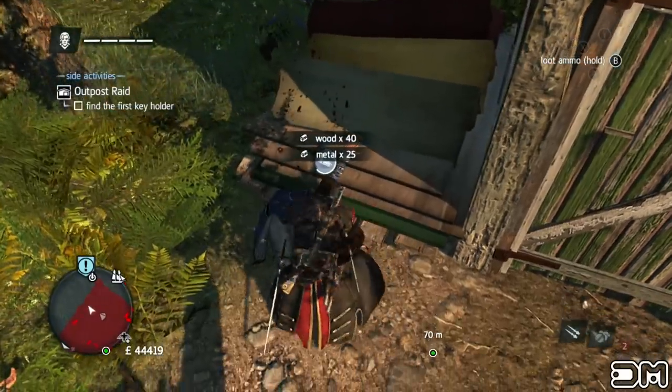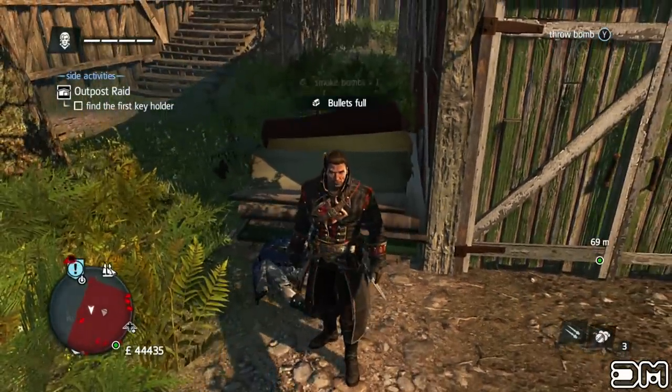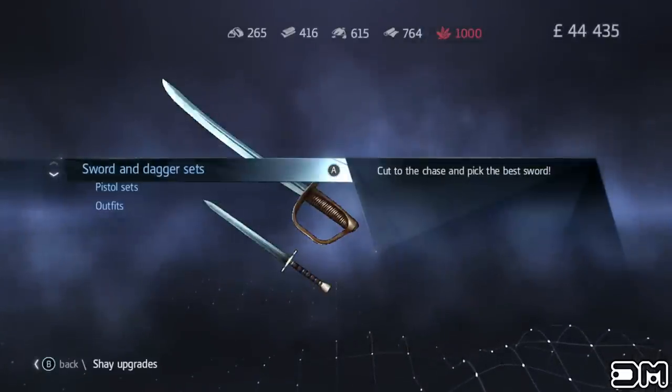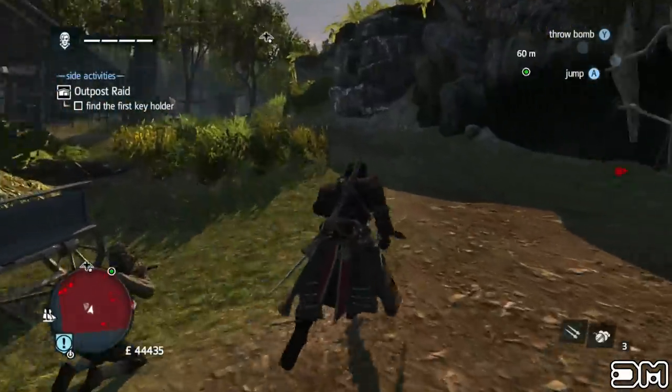Now that we got the resources, check the dead bodies for more ammo. When you're finished looting the bodies, pause the game then select Shay upgrades. What this will do is save your inventory with all the resources that you took from the warehouse. Now all you have to do is kill yourself.